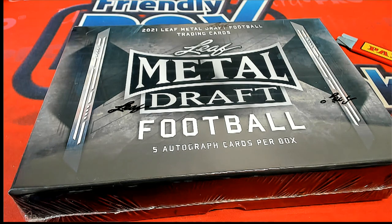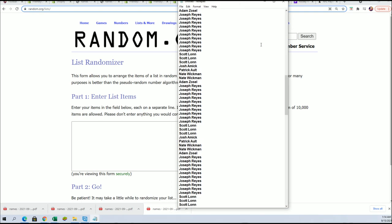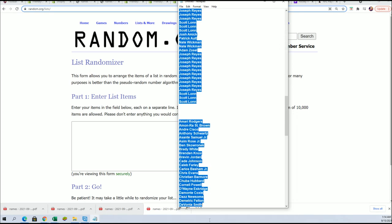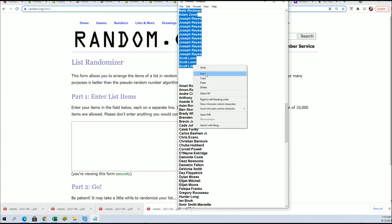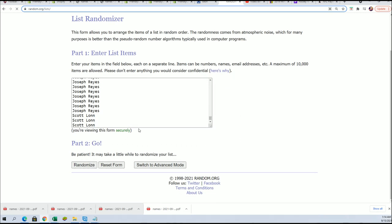Good luck everybody in Leaf Metal Draft football. Let's use some randomization and see who gets which player, coming out of here at Metal Draft 333. We're gonna randomize the owner name seven times, come back and randomize the checklist player seven times, stack the list up side by side.